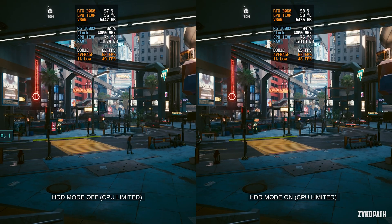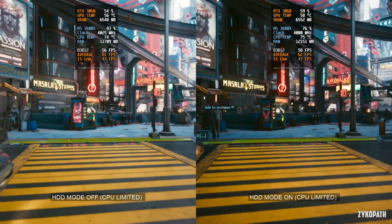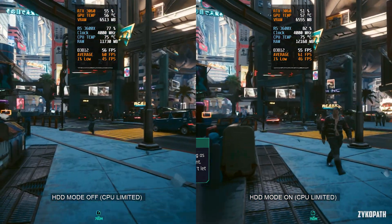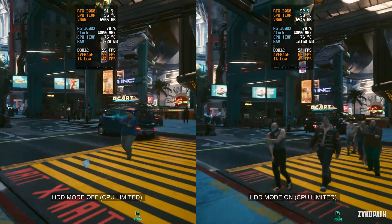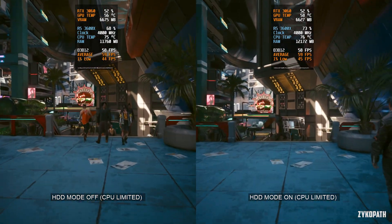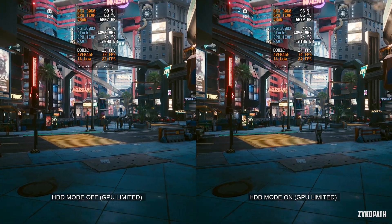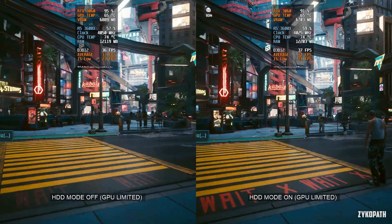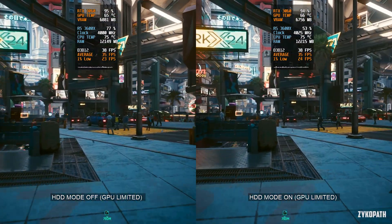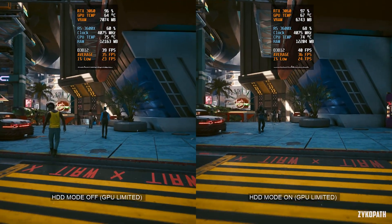Let's start off with the HDD mode. The game is now required to be installed on an SSD, as support for HDD was dropped. This setting was tested with a SATA SSD only. I tested it in both CPU and GPU limited scenarios, and I wasn't able to see any difference when CPU limited. However, when GPU limited, I noticed a small increase in the 1% low FPS going from 23 to 25 FPS. Now this could be within the margin of error, but just in case, I'd recommend you set this to on regardless if you have an SSD or a hard drive.